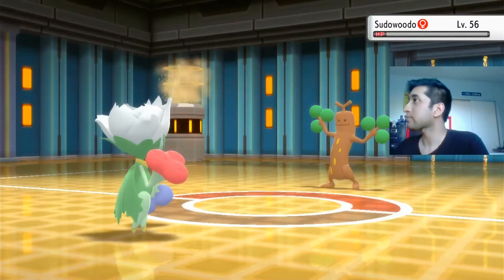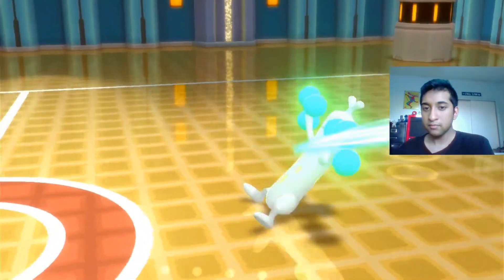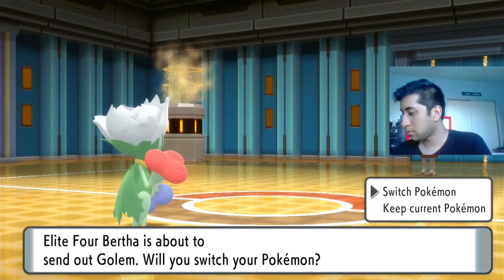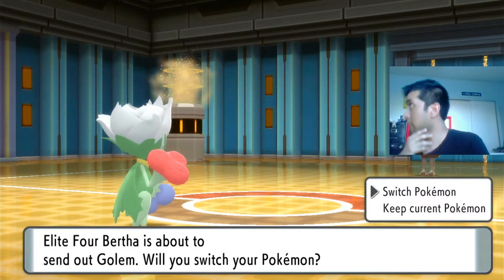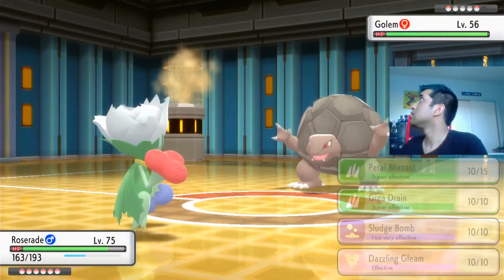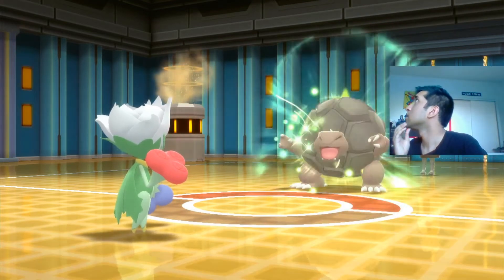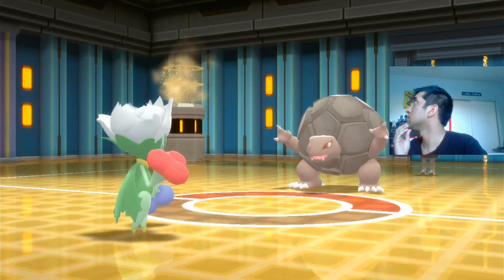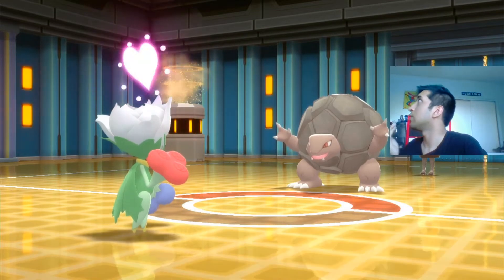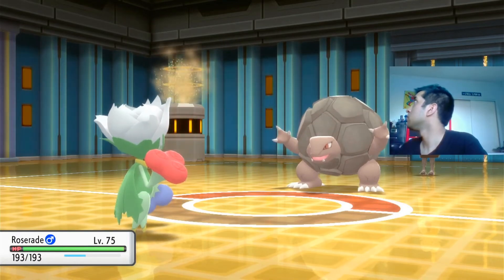He's saving the Full Restore for the last one. Maybe I could have gone with Giga Drain there. Golem — Grass is times four effective. I think it might have Sturdy. I'm going to use Giga Drain here. Yeah, Sturdy. And I crit but Sturdy activated. But I'll heal up from Giga Drain — there we go.